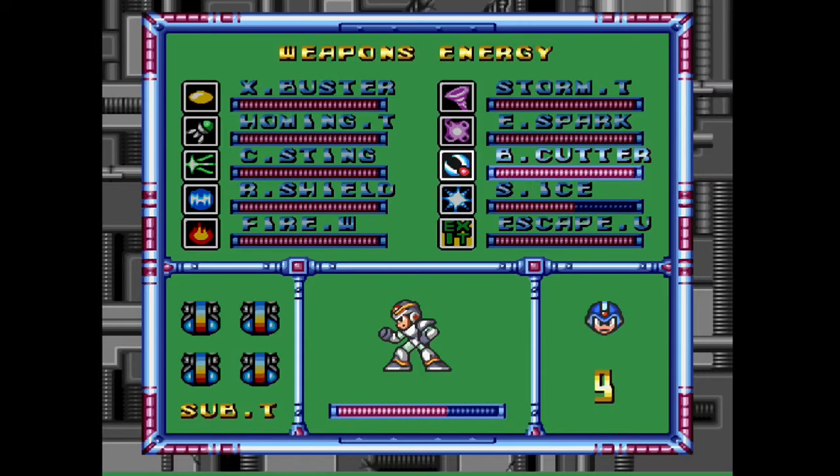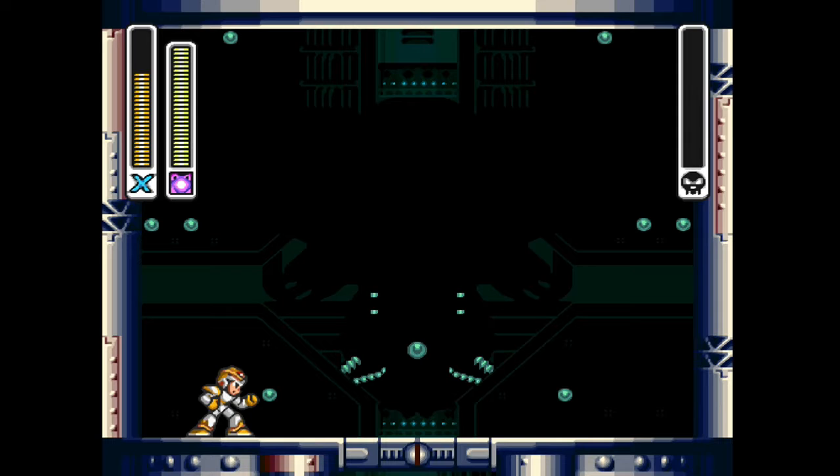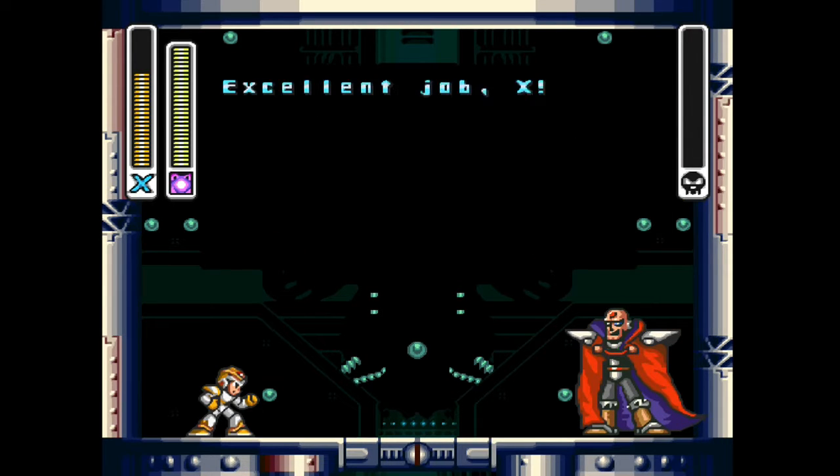This dog could be somewhat of a pain, but he's weak to Shotgun Ice and if you just basically get rid of it really quick, it's not that big of a deal. So there you go. Now after I defeat him, I quickly get Spark Mandrill's ability out because it's time to actually take on Sigma himself.